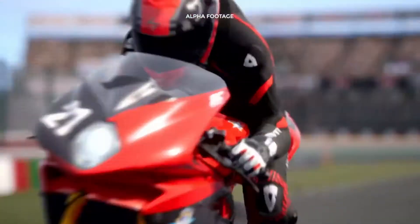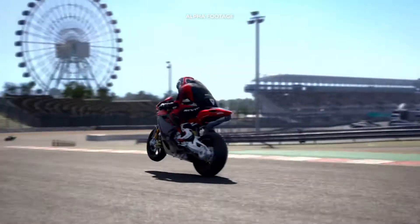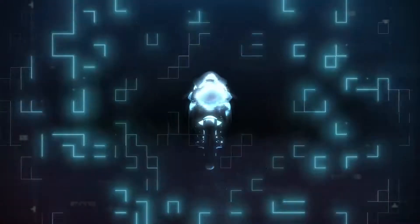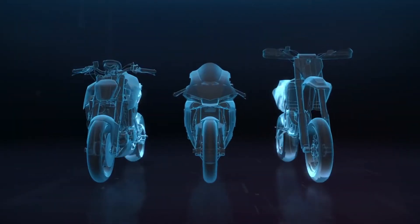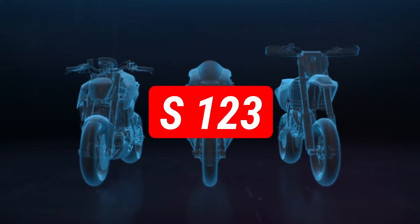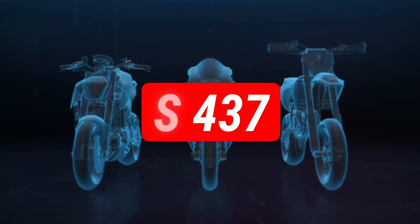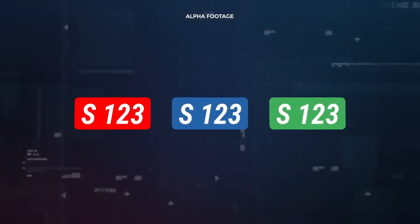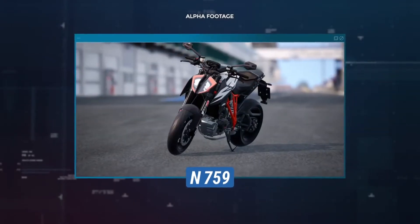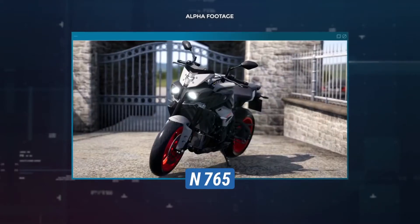These race bikes have been fully recreated and are a crucial part of the game. The current motorcycle categories in RIDE4 are identified by a new element called Bike Tag. It's a label associated with each bike that includes a colour, a letter, and a number. The colour indicates the setup of the motorcycle. Blue is the colour for the road bikes, with standard fairings and headlights, regardless of modifications and components.